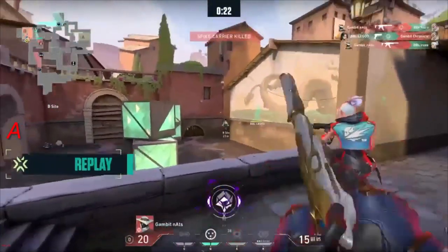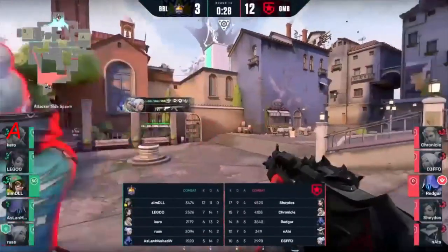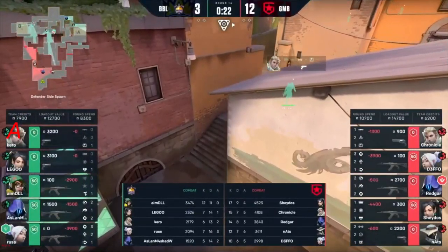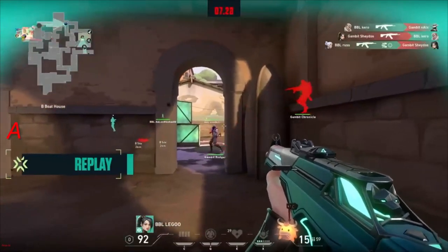Kero looked like he picked a few pages out of Chronicle's book there with the jumping classic — didn't quite have the same. Taking the chances of winning out of their hands. Twelve to three we go! BBL — they've cut a round! But so far, they're not the most convincing for this nine-consecutive-round comeback that they have to make happen.